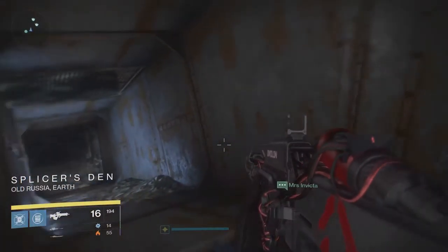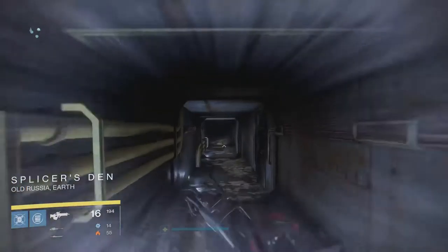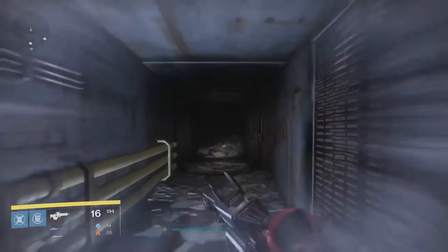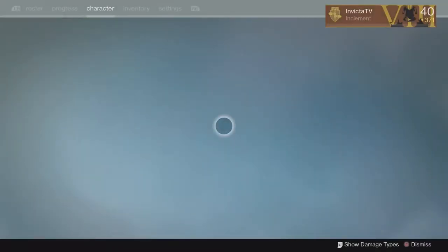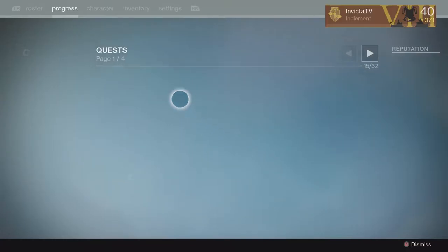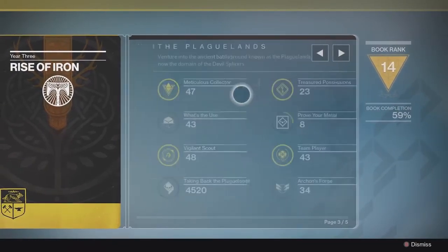Basically as soon as you load into the raid, you go ahead and complete that sequence for the first boss, his first phase, and once you get inside the actual raid, you simply can keep on going back and forth between the first area and the next little area where you do the first jumping puzzle of the raid.